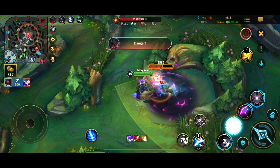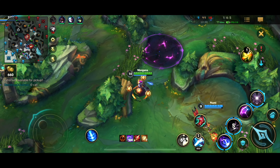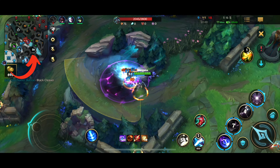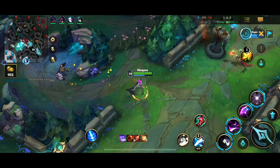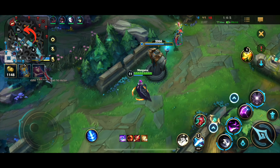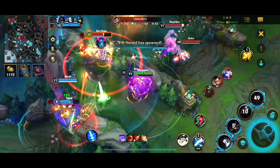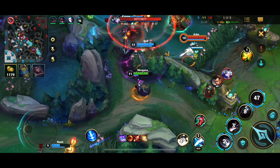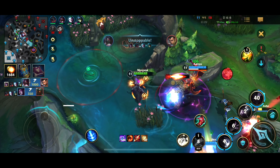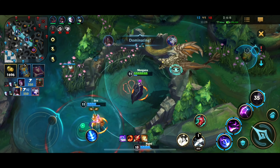So the next thing — we are always thinking about objectives and farming up. We have our next objective spawning, which is going to be the Rift Herald, and I'm thinking about that. We also have dragon spawning at a very close time frame, so I probably actually want dragon and would give them Rift Herald here. But we have a team fight breaking out, so I'm just trying to stay back a little bit, trying to land a root — which I do — so that's perfect. We're able to get three kills on them, and now we're going to get free dragon because of that fight.